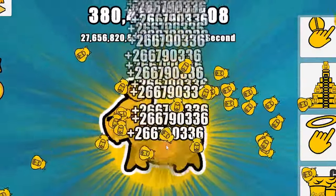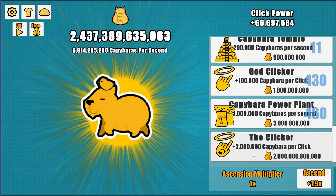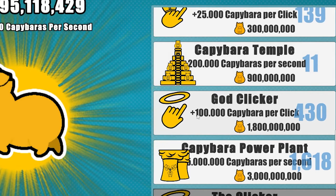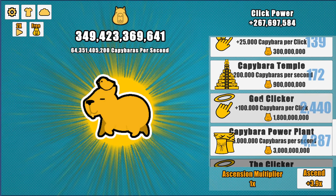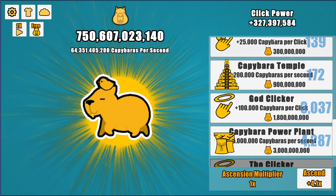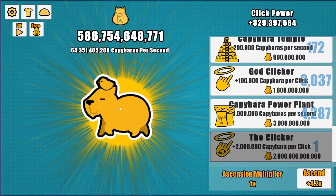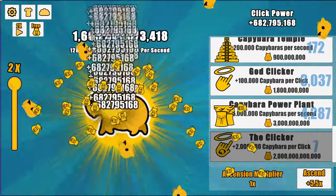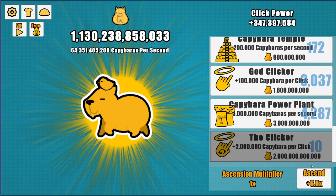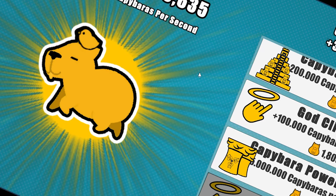After the two times multiplier runs out we're up to 2.4 billion. There's a clicker upgrade for plus 2 million per click that costs 2 billion — holding off for now. We continue buying god clickers. Now at 4,000 power plants, which lets us buy god clickers infinitely. If we ascend we'd be at 4x power. At 320 million click power we save up for the top clicker — buying one every 10 seconds, and we reach 10 of them with a six times ascend booster. That's a good point to end. If you enjoyed the video please leave a like and a comment!